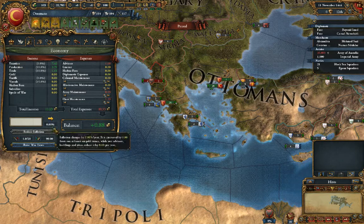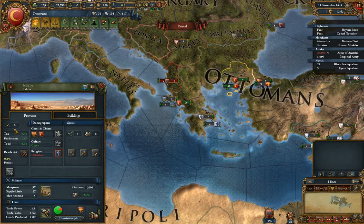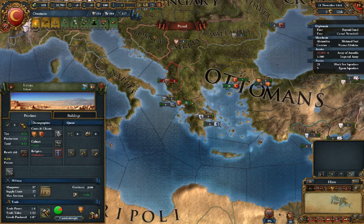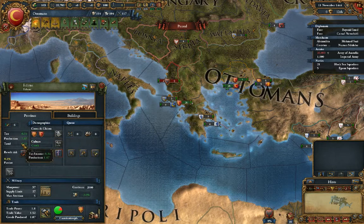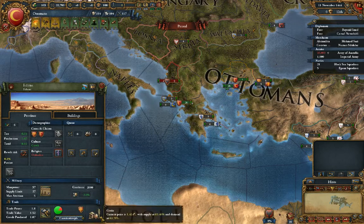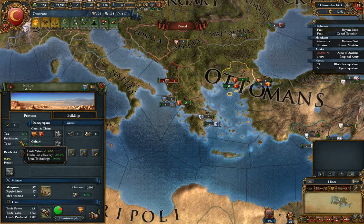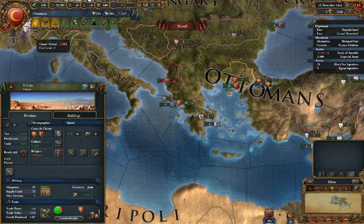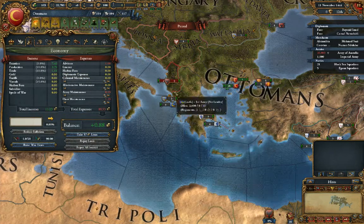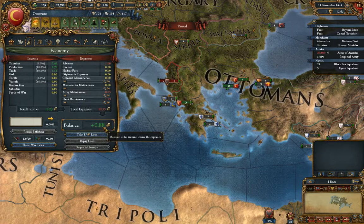Moving on — economy. This is the shortlist of how much money you get. Looking at our capital, this 6 here is the base tax of how much you get per year. Then there are some modifications based on your trade item — as you produce more of that, it's the production value. Add it all together and that's how much you get from this province each year. In this screen, this is how much you get per month — it adds up all your provinces and subtracts what you're spending. Notice now we have a balance of about one.